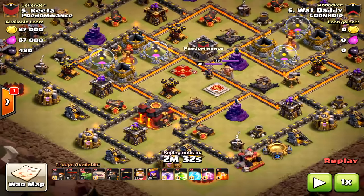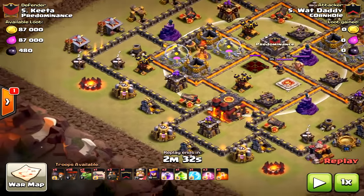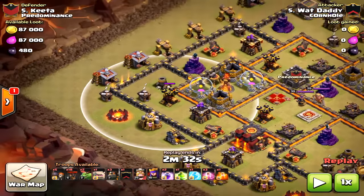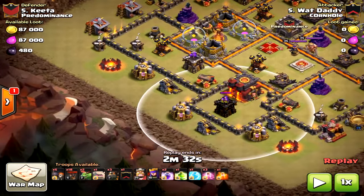He's going to come in from the west — why? Well, the queen is there and the air defense is open. But the big thing is how do you get the king, the queen, and the clan castle with bowlers to go to the core and take out the air defense, that inferno tower, and hopefully the second air defense and the queen and the clan castle? A lot to take care of — how do you do it?